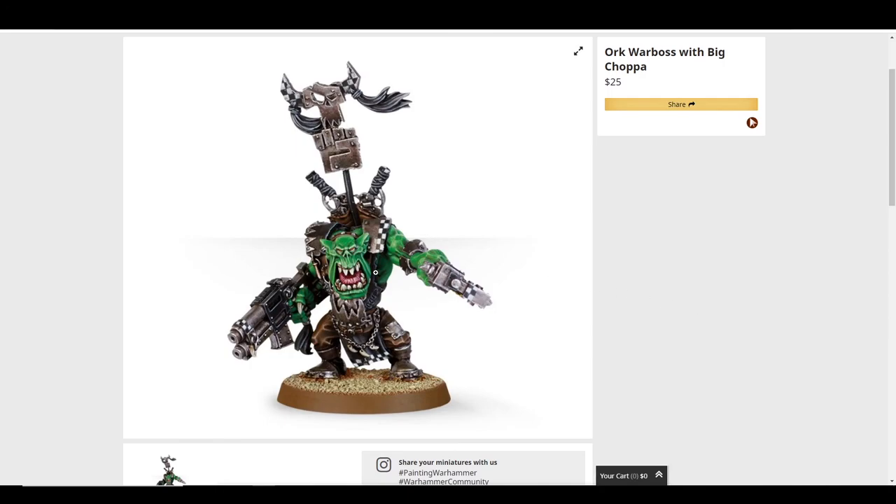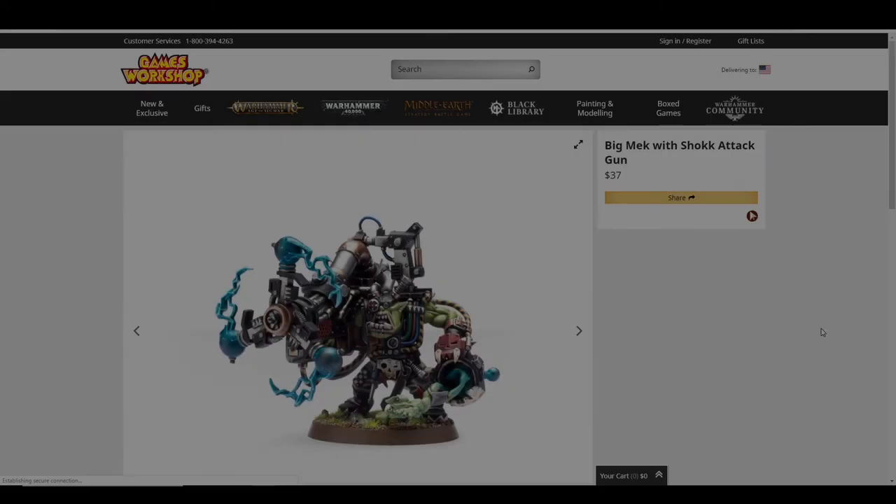The Ork Warboss with Big Choppa — I'm not going to go on too much about this one because I'll go on a rant later. He's fine, he's in resin. He's got twin shotguns, which is pretty cool, and his head is giant, which I kind of like.